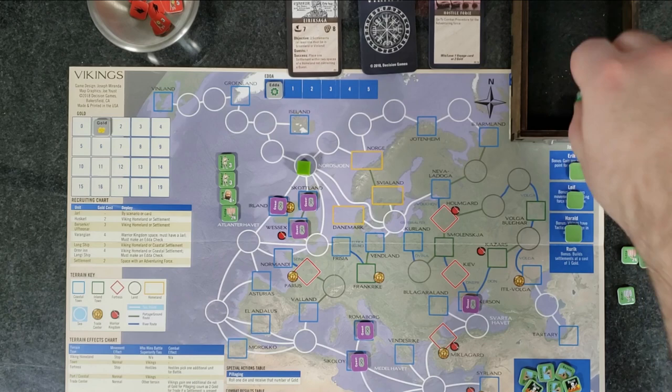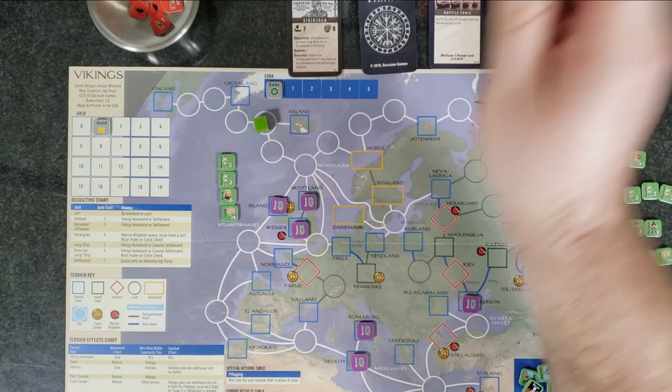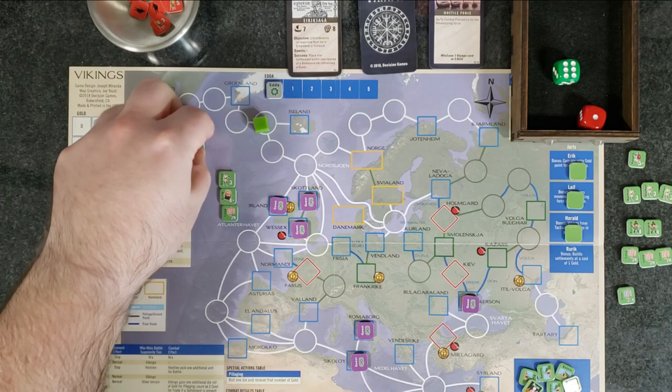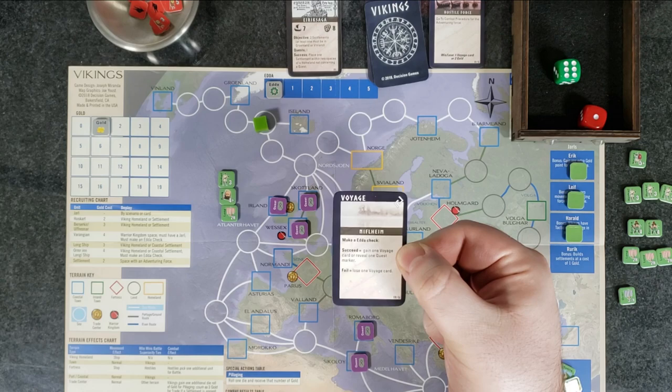Now let's do movement — we're already at sea so we have to do a sea movement. Roll a three — divide by two is one and a half, round up, so we get to move two spots. We move one, two. Now we're on the ocean so we have to roll for storms. We moved two spaces — that's a plus two to this die roll. Rolled a six, plus two equals eight, minus one for our Jarl, equals seven. It's six or higher, which means we lose a unit of our choice. We lose our Huskarl. Bummer.